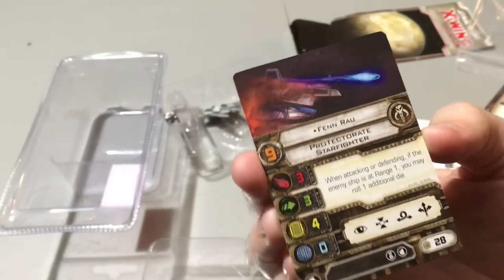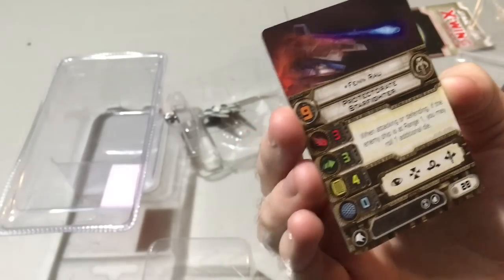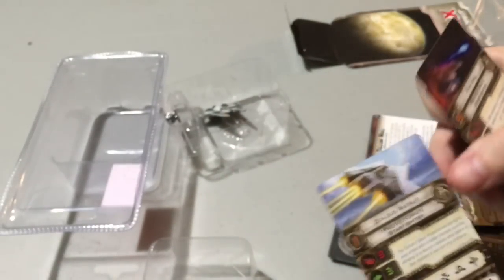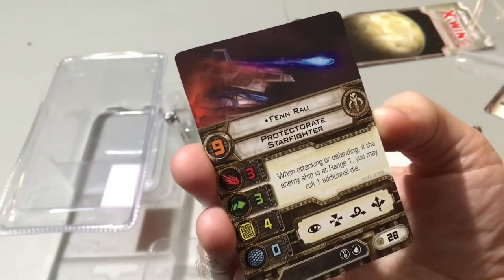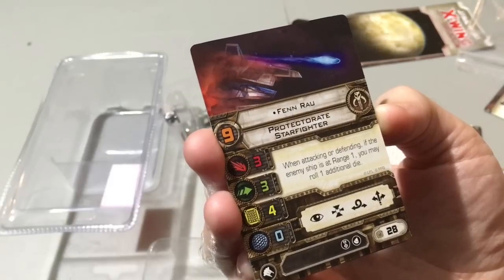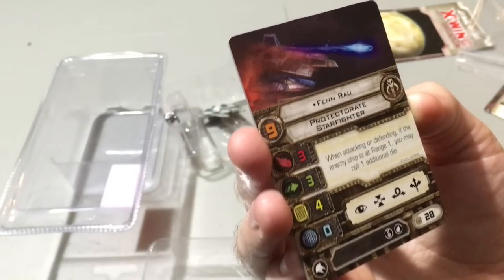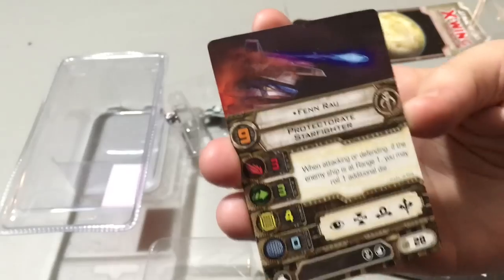We're going to start with Fen'rao — he's the highest pilot. The ship has three attack, three evade, four hull, zero shields. Kind of like an interceptor, but a little more powerful with a bit more hull. Also a little more costly — your cheapest interceptor is 18, and your cheapest guy here is 20, so you're paying two points for that hull. It also gives you the option to take a torpedo, which is interesting for a three-attack ship. Fen'rao is the new super ace of the Scum and Villainy faction: when attacking or defending, if the enemy ship is at range one, you may roll one additional die. That's fantastic — it gives you five dice at range one. We've seen a similar mechanic in the Scum faction with the Kihraxz fighter. Fen'rao can take an EPT and can boost and barrel roll to make sure his enemy is at range one. He's got a lot of tools at 28 points, and that's a good price for PS9.